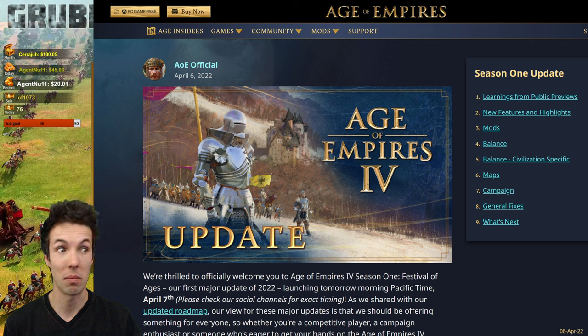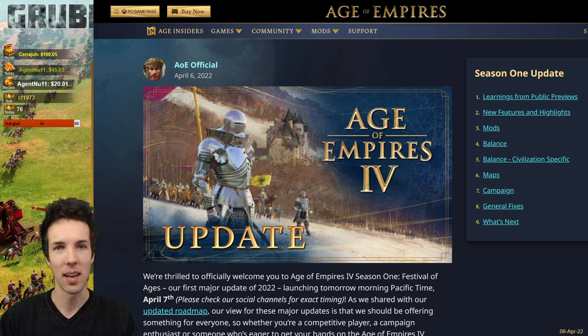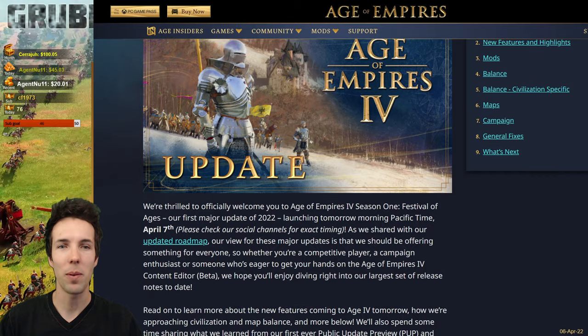The Content Editor has been on the beta server — the PUP, the Patch Update Preview. On the PUP, people already made a slew of different maps. User-generated content is the lifeblood of any game, both for casuals and for long-term tryhard players. Those maps, if they were saved locally by content creators, can immediately be re-uploaded. So I expect many cool new mods and maps to be live when the patch drops live on April 7th, which is today. Let's go through the changelog.